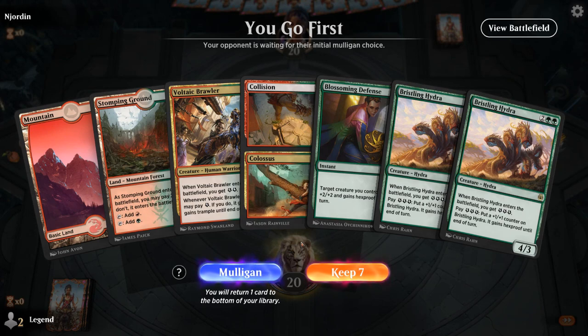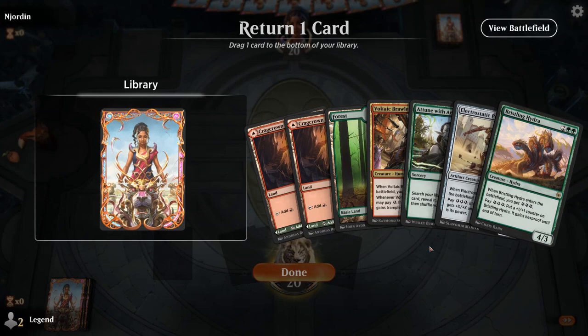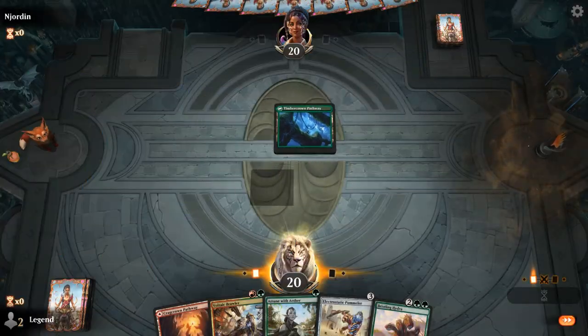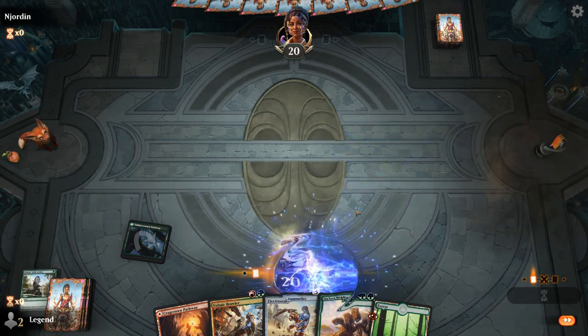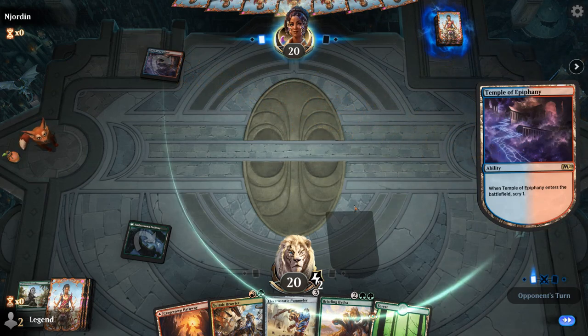We're on the play. No Pummeler, but we have a turn 2 Brawler, a couple pump spells, and Hydra at 4. Two Hydras in hand is a bit far from casting both, so this hand might be better on the draw. I think this is a mulligan. The new hand is much better — I'll keep Attune and maybe get rid of a land since we have Attune plus three lands. We'll get turn 2 Brawler, turn 3 Pummeler, and see if we draw a land for Hydra or a pump spell.